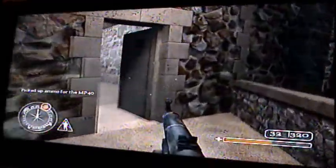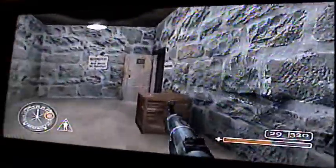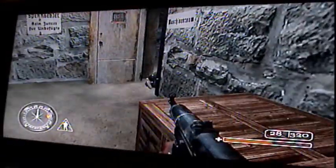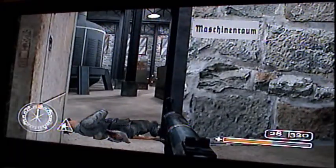Hello everyone, this is the second part to the Dan Buster's trophy mission. When you start out, when you pop around that corner, there will be a guy come running around — shoot him.